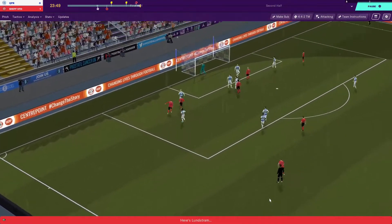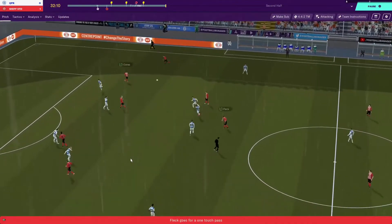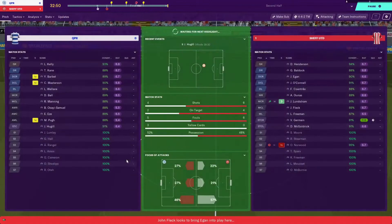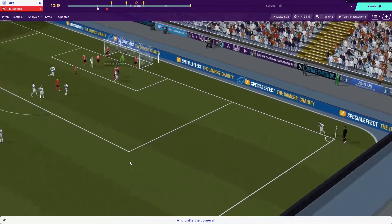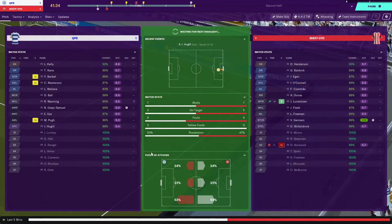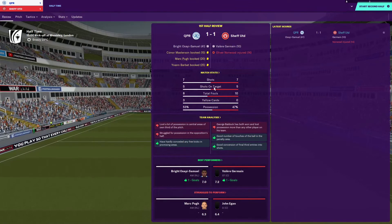Lundström skips past his man beautifully, but wastes it. At the half-hour mark, Lundström drives forward but gets dispossessed — he's had a mixed bag since coming on. Baldock plays it back to Unas, Germain couldn't get the shot off. I think we're playing well, but I'm watching out for half-time when my opponent Michelinio will be making his tactical changes. But it's 1-1 — I spoke too soon. We've also got another injury — Freeman with a thigh injury. And no left winger cover in the squad either.